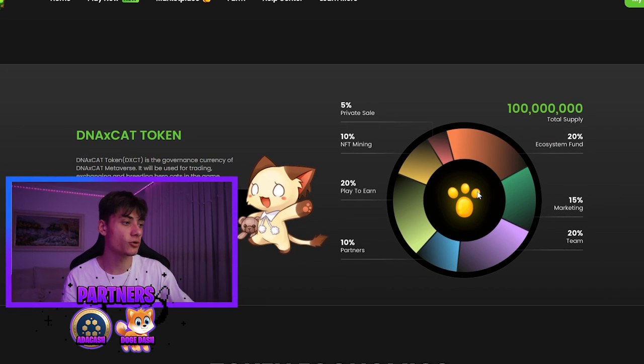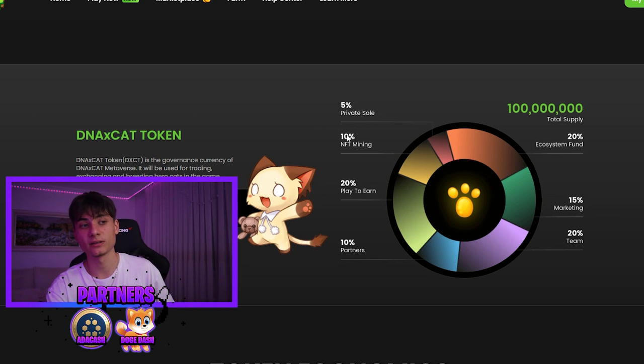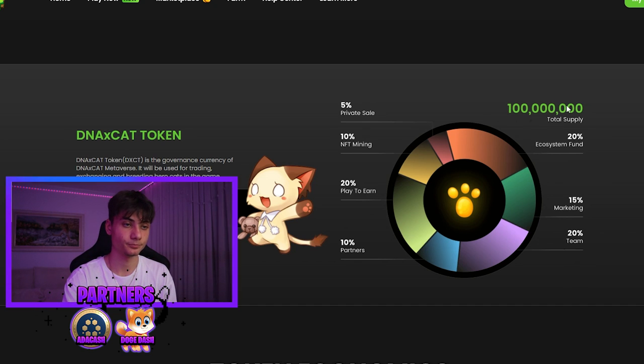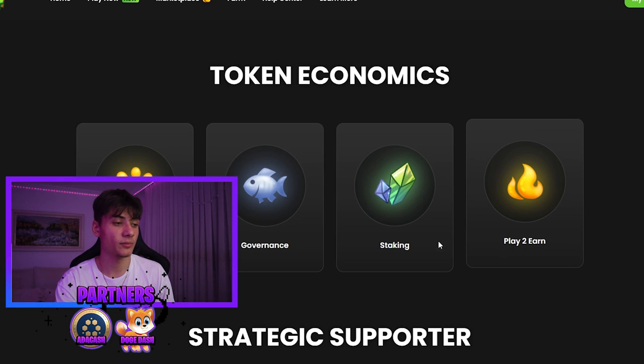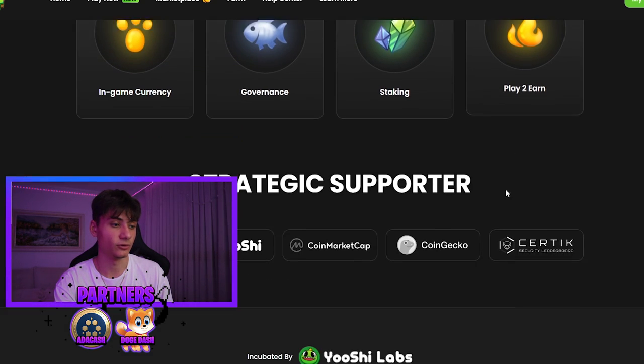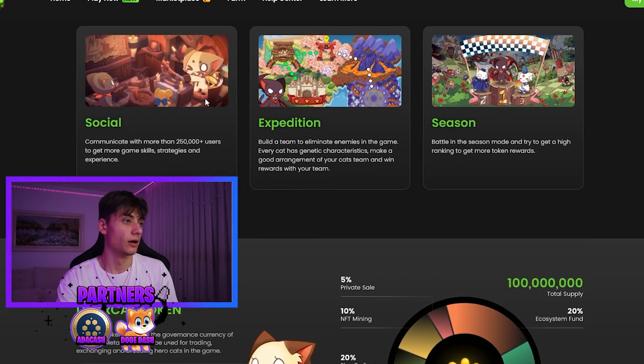They also have a DNAX Cat token with a contract address. The distribution is: 5% private sale, 10% NFT minting, 20% play-to-earn, 10% partners, 20% ecosystem fund, 15% marketing, and 20% team. Tokenomics include in-game currency, governance token, and play-to-earn.